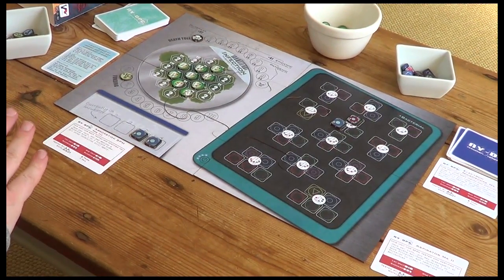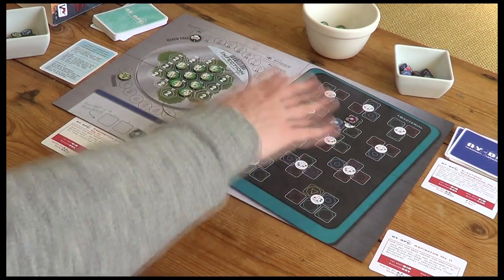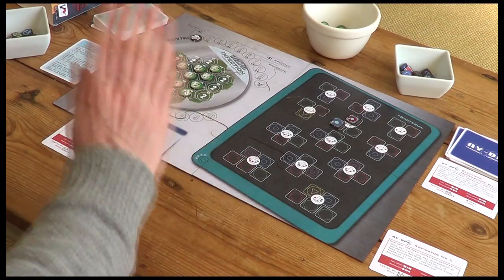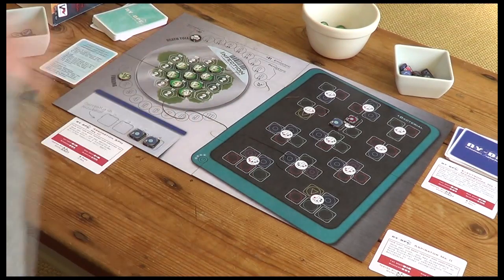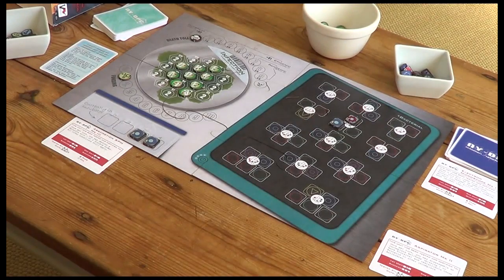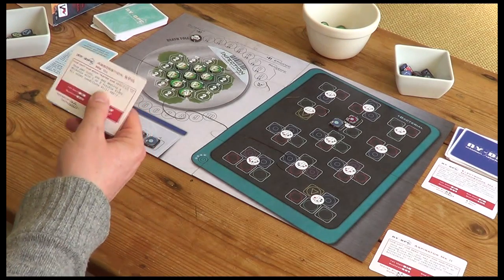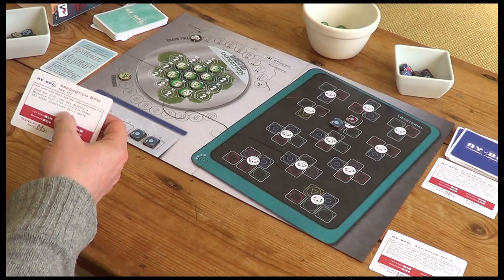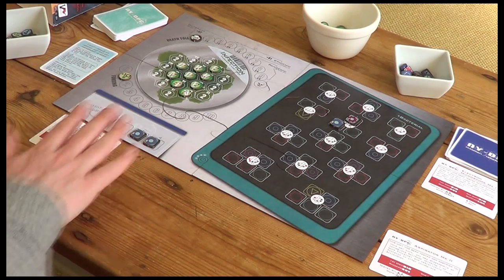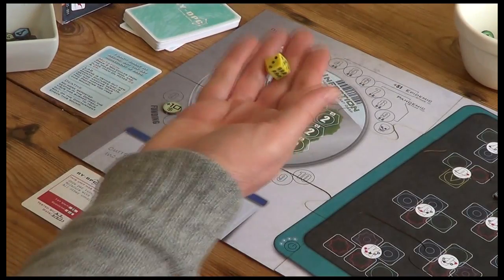So we can harvest proteins and place them in the vaccine area. If we've completed any antibodies, we can destroy molecules. We can purchase personnel and lab equipment, and then use any purchased lab equipment. This card says all other conditions still apply, so although it can destroy a molecule with one or two visible sides, we still need to have completed the antibody.